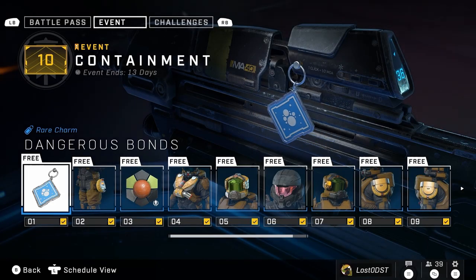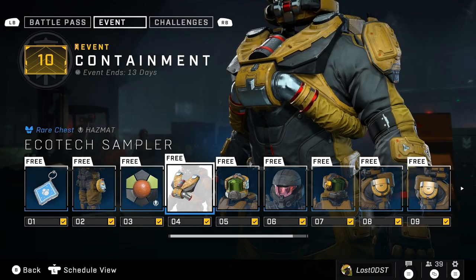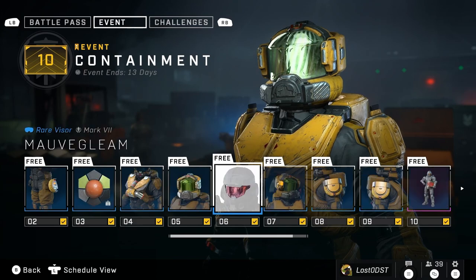With the new event comes a free event pass. On the first tier we got a weapon charm, on the second tier we got some kind of utility item, on the third tier we have an armor coating, on the fourth tier we have a chest piece, and on the fifth tier we got a new helmet.